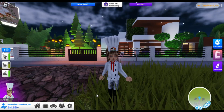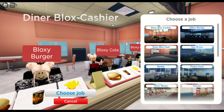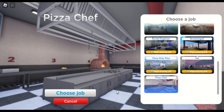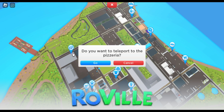First, go to 'Find a Job' then select 'Pizza Chef'. Or you can just teleport by using the map.